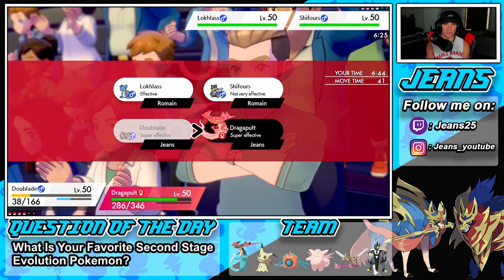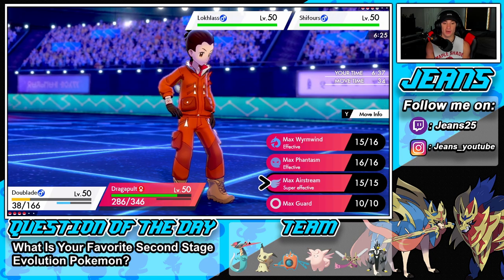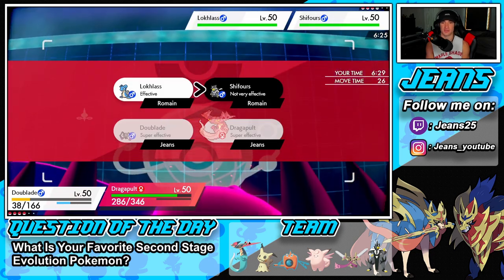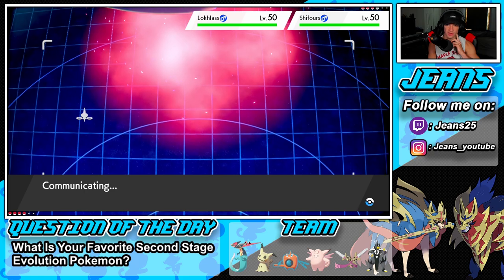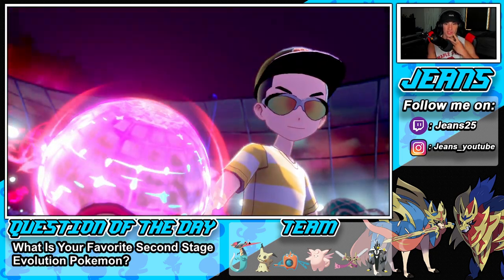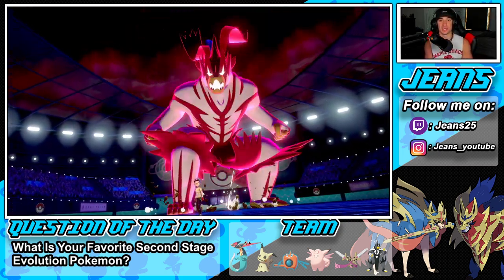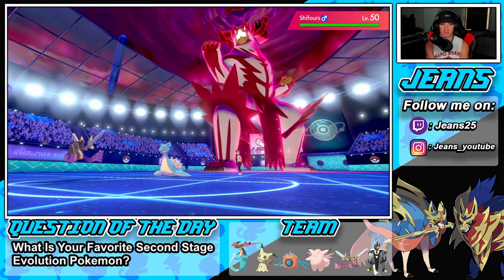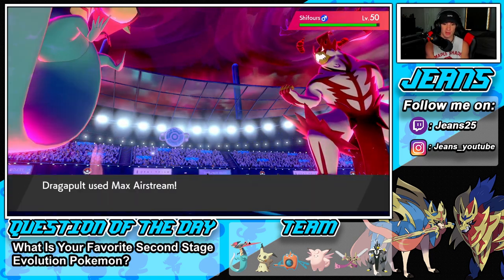He might Sucker Punch — I'm gonna go Shadow Sneak into the Airstream. He might drop Ice on me. I really want to get rid of this thing. We get a defense drop. We have Urshifu in the back which is lovely. We'd rather get a defense drop than speed here. We're gonna double up into Urshifu since Lapras is probably gonna drop ice to get that Aurora Veil going, and that'd be scary. But we have Rotom and Urshifu in the back which I'm really liking.